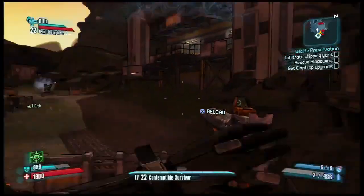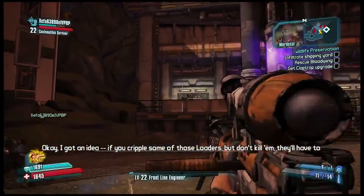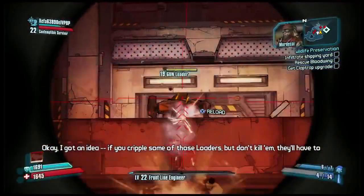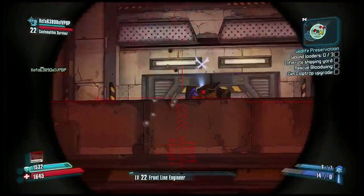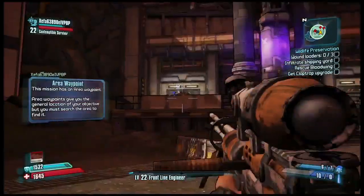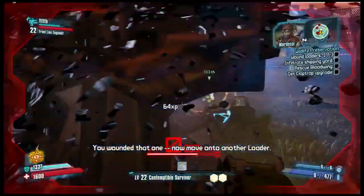Now you're seeing the Hyperion Loaders, who are one of our new enemy types in the game. Very, very cool, because you can basically blow their limbs off, and they have a bunch of crit spots. You might think they're really easy to take off — just shoot them in the armpits or the crotch. But they actually have all kinds of different things they can do. If you blast their legs off, they'll just crawl at you Terminator-style, which is terrifying.